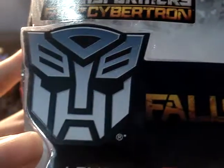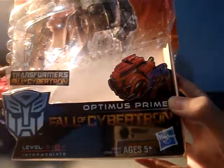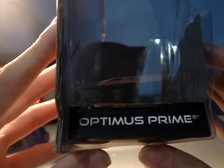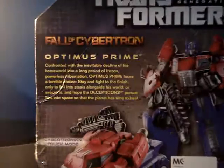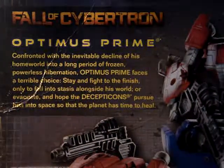Let's take a quick look at the packaging. There is the Autobot symbol right there. It says Optimus Prime, Fall of Cybertron, if you can see it — let me zoom out a bit. So the vehicle mode, Optimus Prime. On the side here you have more Optimus Prime pictures. And on here, in case you forgot his name, there's Optimus Prime. And on the back you got the pictures and everything. You got the bio if you want to read it.